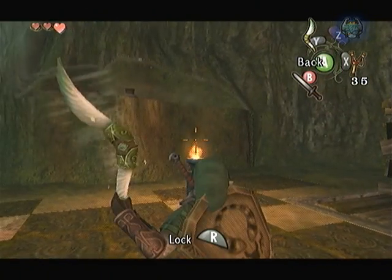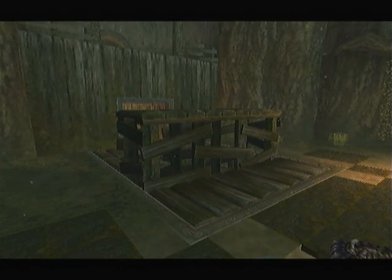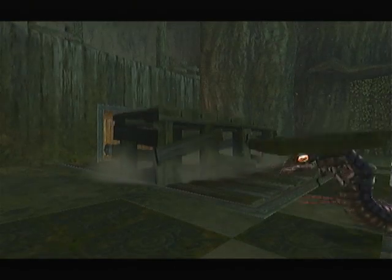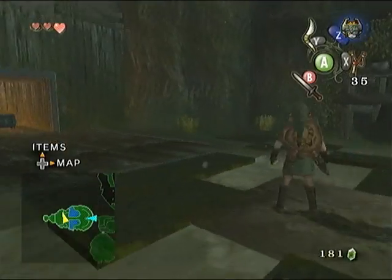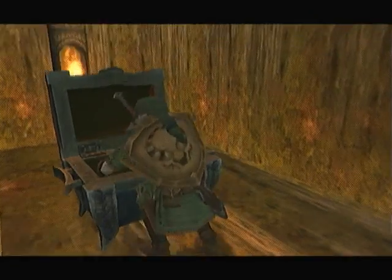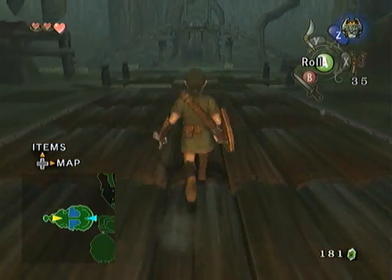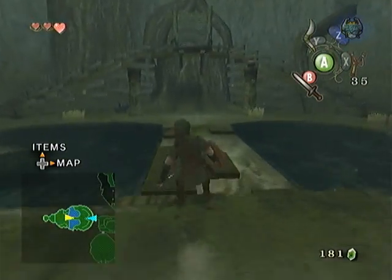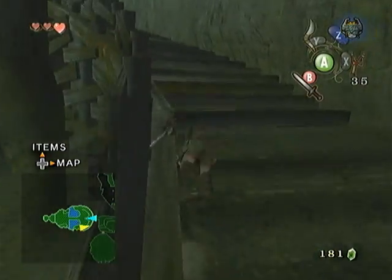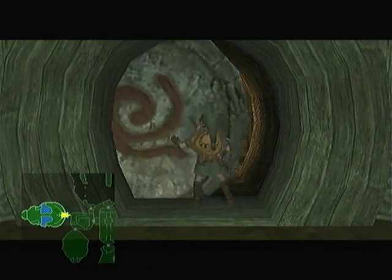Your objective here this time, instead of lighting the unlit torches, we want to extinguish the torches that are already lit. This will lower the staircases. And there's a chest back here - this chest contains the other piece of heart. So that's all the pieces of heart in this dungeon. And all that's left to do now is pretty much just to look for the monkeys. We still have to find the compass, but we'll grab onto it pretty soon.